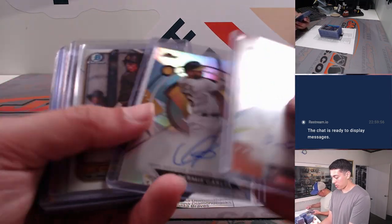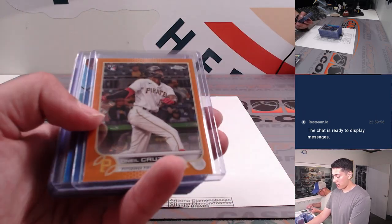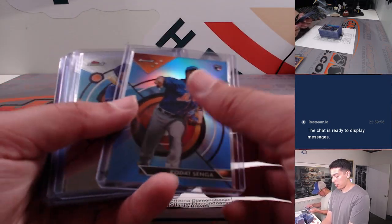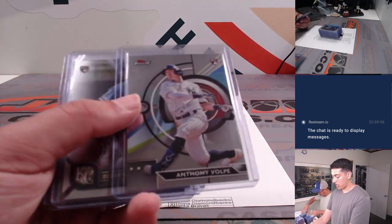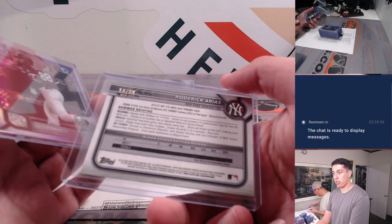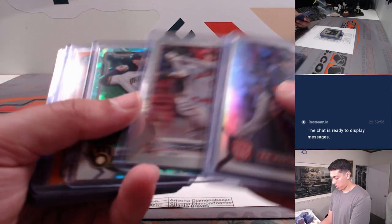Palacios Auto, Dermis Garcia Auto, Yendry Rojas First Bowman Auto, JT Schwartz, got a nice O'Neil Cruz Orange Logo Fractor out of 25 for the Pirates, Coda Senga, Morrell out of 199, Duran out of 250, Bobby Witt, Roderick Arias Green Shimmer Bowman First out of 99 for the Yankees, Luis Robert, and some other parallels and stuff.